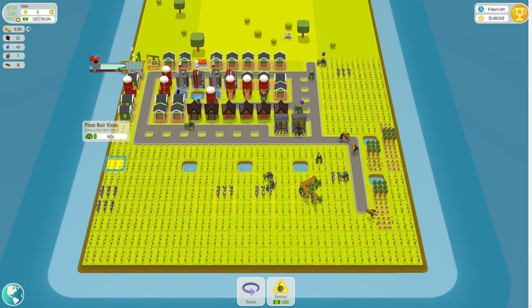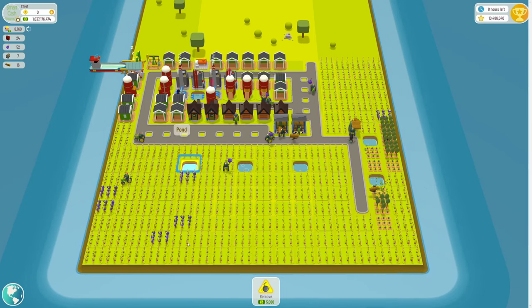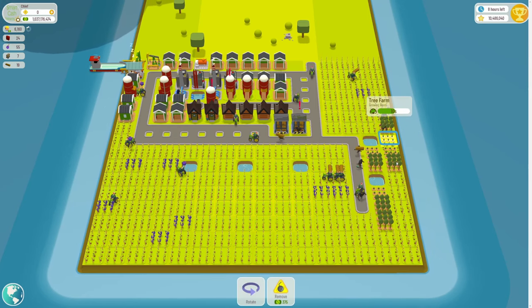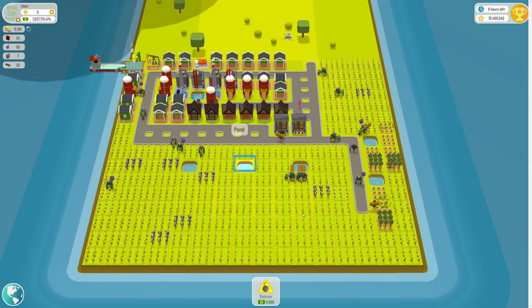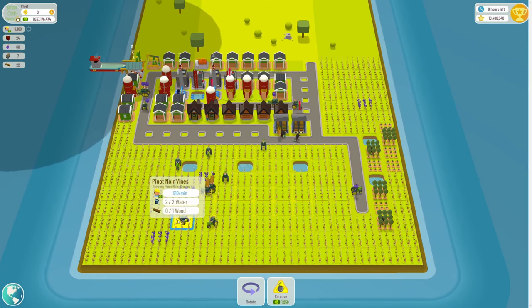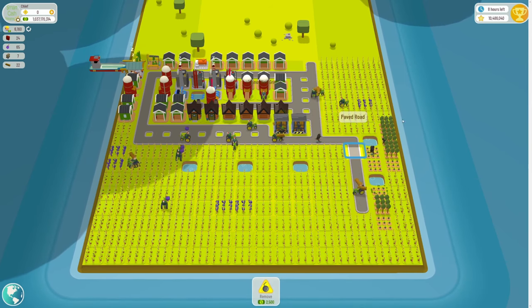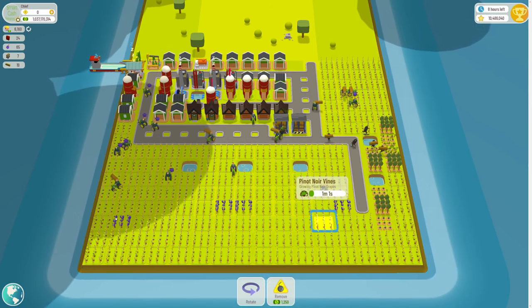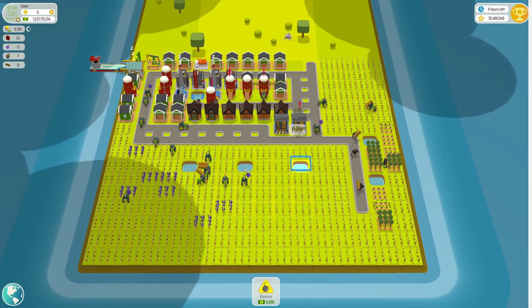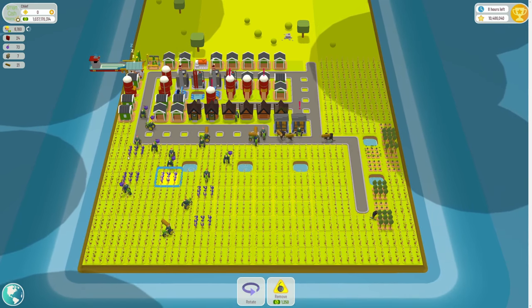My town is surrounded by a river, which feeds five water from the very edge, going down to five, four, three, two, one water. Having a river on all three sides helps a lot. If you've only got a river on one side that's fine — you can have your trees along the river and then use ponds to supplement water for your grapevines where needed. I'd recommend having a river on at least one side and then scattering ponds around to keep producing your grapevines.